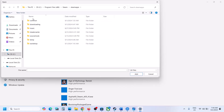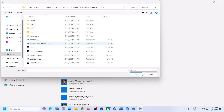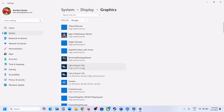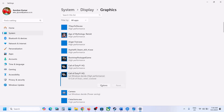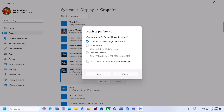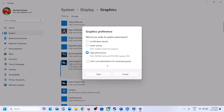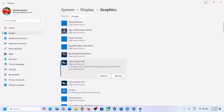Select the .exe file and click Add. Once the game is added, click on the game, click Options, and select High Performance. Then click Save and launch the game.